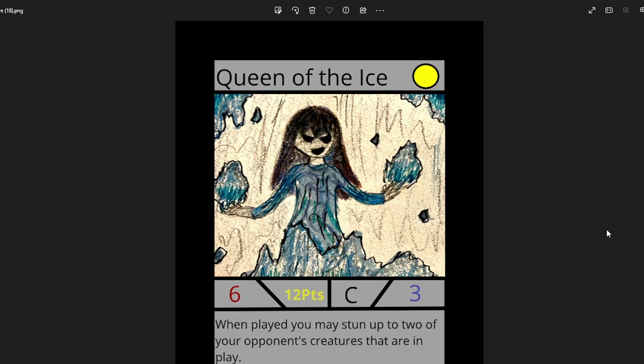Next we've got Queen of the Ice — this one's by A.J. Shorlock. I thought we really need more lore cards, and the planet Ikko in my PCG universe doesn't really have any rulers, so I thought Queen of the Ice would be perfect. It's a 6 attack, 3 life, 12 points. When played, you may stand up to 2 of your opponent's creatures that are currently in play. I really love the hair and the little ice stuff coming out. A very good card to go along with Ikko.